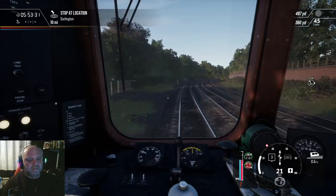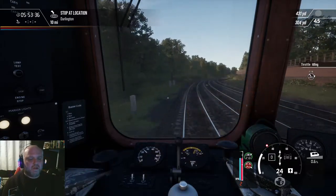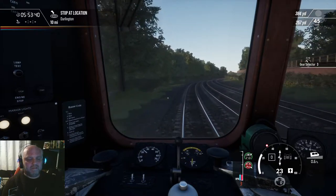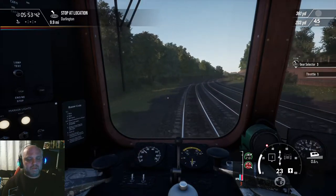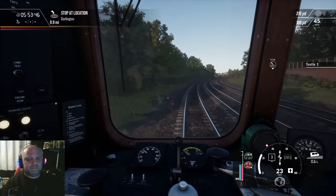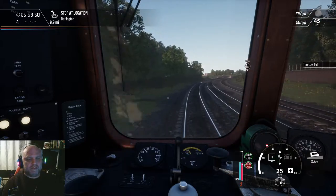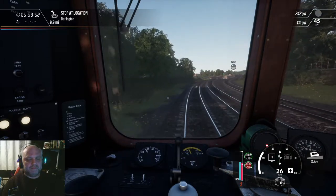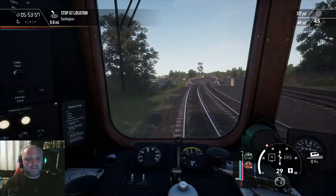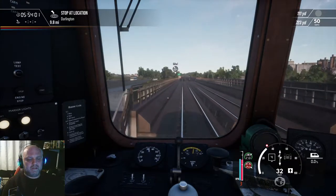Watching my revs. Now my revs are at the top — kill the revs completely, stick it into gear three, wait for the revs to drop completely, and then build it back up again. We can just change it to notch four. We're building up slowly — this will get us up to 35 miles an hour easily. And there we go, we're at 35 miles an hour.